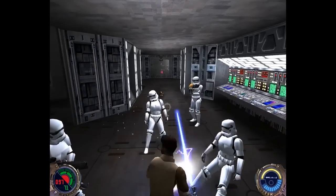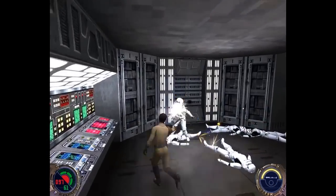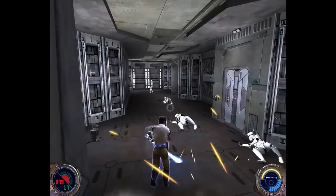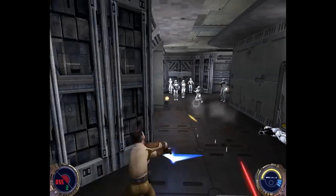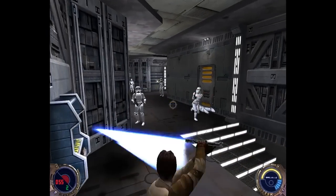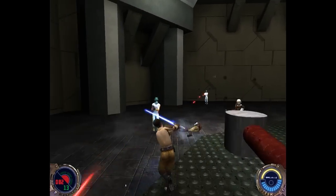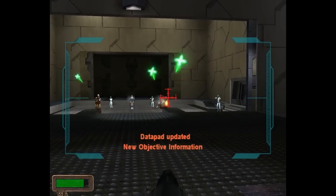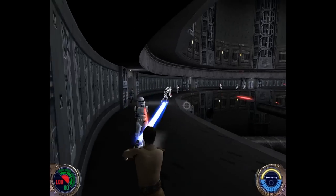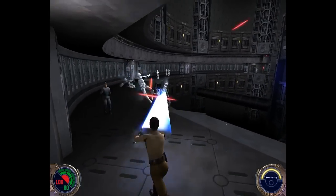Slaughtering Stormtroopers is almost cathartic, and it's not uncommon to have over a dozen enemies shooting at you at any one time. Dodging around the room and deflecting blaster bolts back at your enemies whilst flipping over their heads and cutting them down one by one is an incredibly satisfying experience. Often the AI shows some really clever and intelligent strategies, retreating if they're the last one left alive, and even holding their hands up in surrender when you've stripped their weapon from them. By the time your Force powers are all maxed out, you really do feel like a total Jedi badass and become pretty much unstoppable.